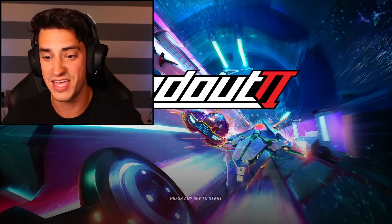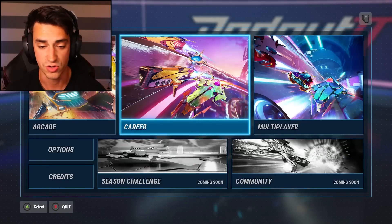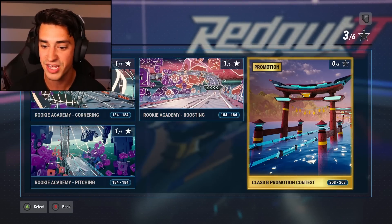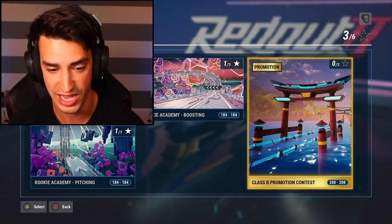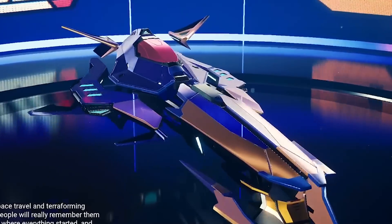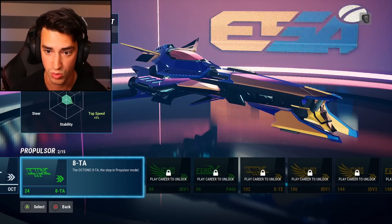So I just played the tutorial of this game — it is probably the most fast-paced racing game I've ever played. Having a ton of fun with it, so let's continue. I'm gonna do career mode. These are the three tutorials that I just did. I'm gonna get promoted to class B right now. Look at my ship — that's a nice ship. All right, let's customize a little bit. This is better than what I have.